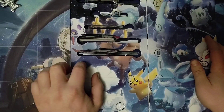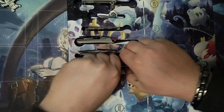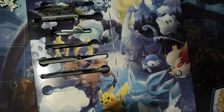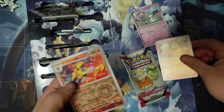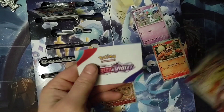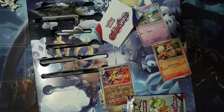Today we're doing number seven — day seven of the holiday calendar. This is another little pack, and it's only going to be a handful of cards. We've got a Ralts, a Growlithe, and an Armarouge, and there's just a little packet in there. Until next time, have a good one.